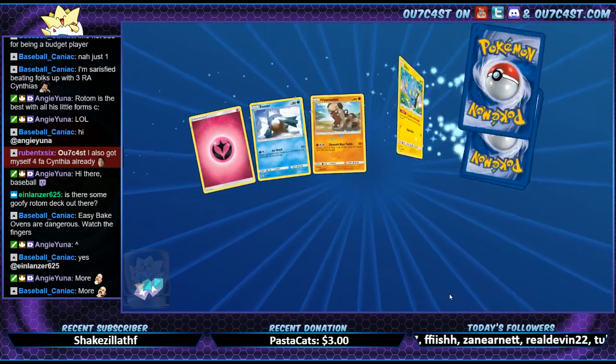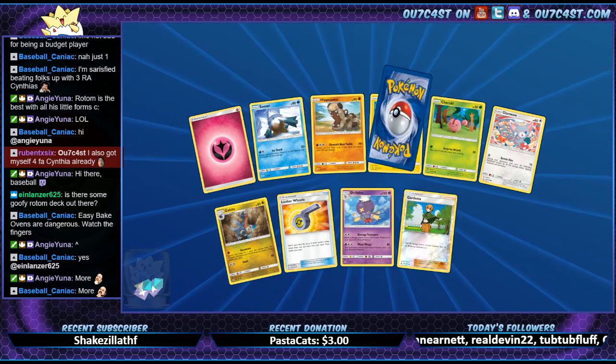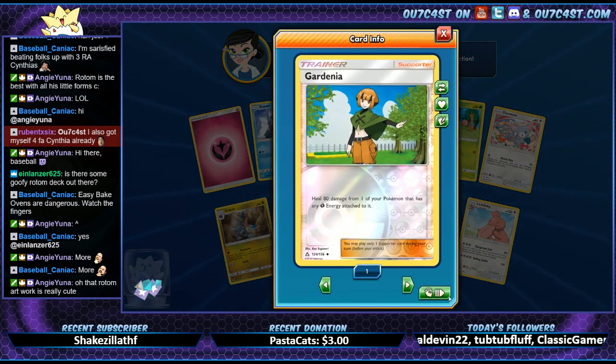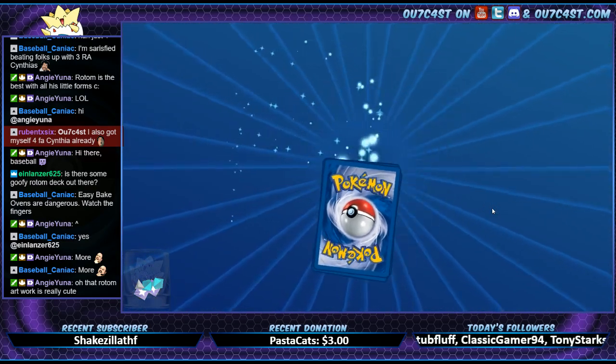X and Y had some good ones but Sun and Moon is like amazing. Alright, we got the full art out of our first pack of her — it is a her, right? I think so. Lucky lucky. I guess I don't want to assume genders here.